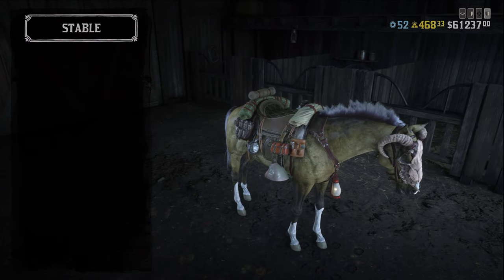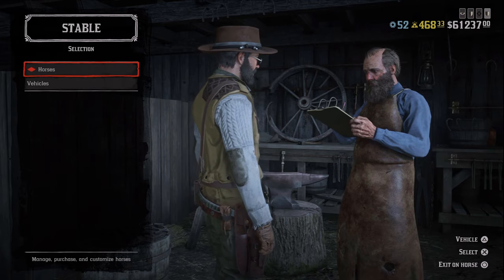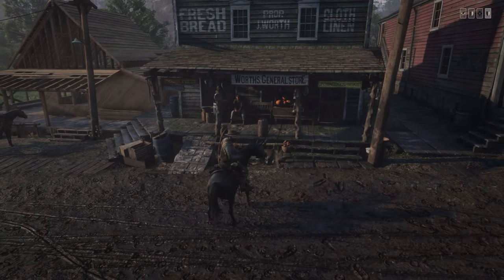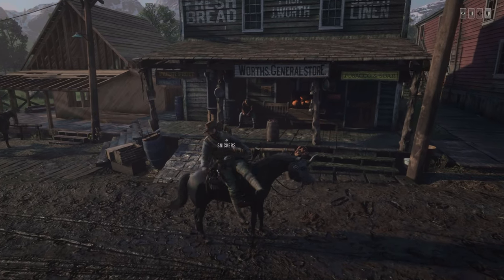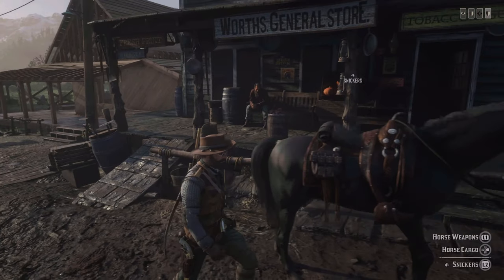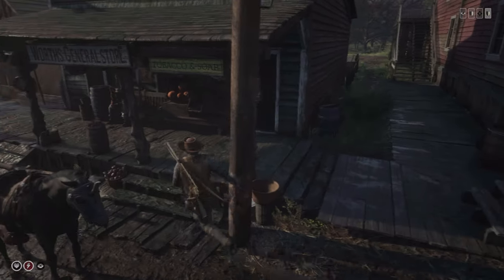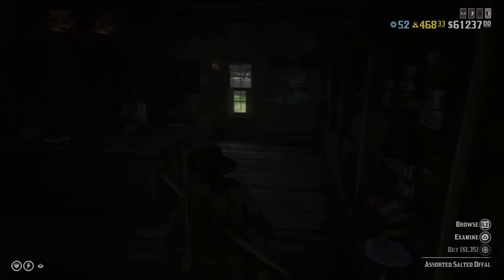Let me show you that as well. I've switched over to this horse here and it has the Collector Saddlebag equipped on it. With those saddlebags equipped on the side right there, I can now have seven outfits on my horse. Let's go into a wardrobe and do that.